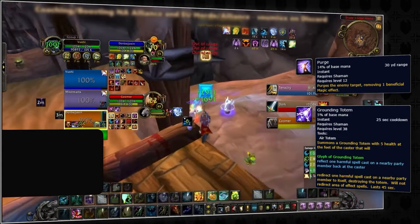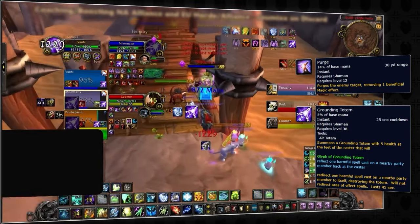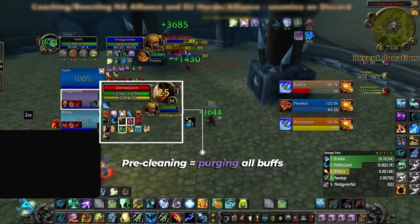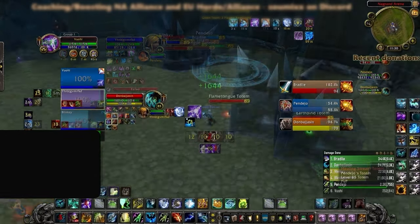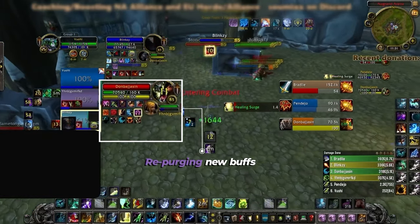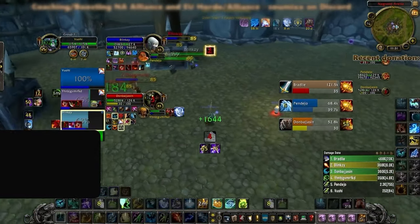We have two ways to counter Predatory Swiftness: Purge and Grounding Totem. First, grab a Weak Aura to track whenever Predatory Swiftness is available. One trick is to pre-clean the Feral — remove every trash debuff like Mark of the Wild and any other buffs from their team. Keep them clean, and if they rebuff, Purge again. The more efficiently we can do this, the better we can use our Purges.